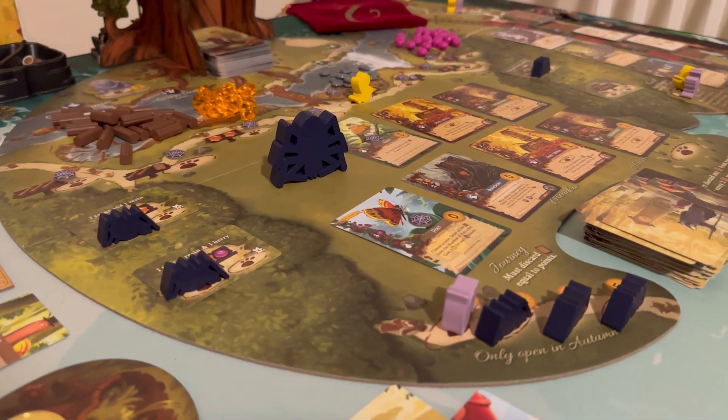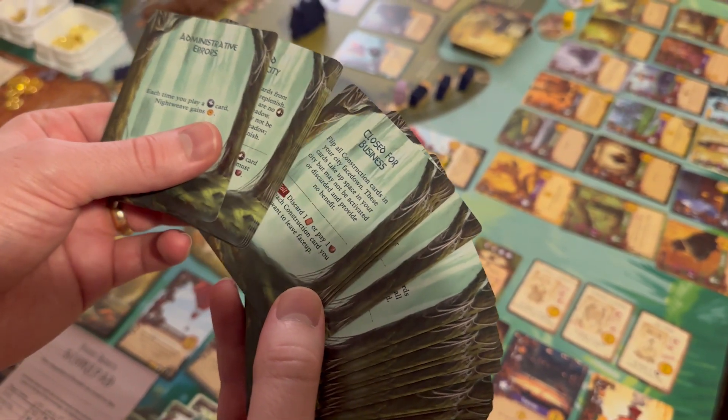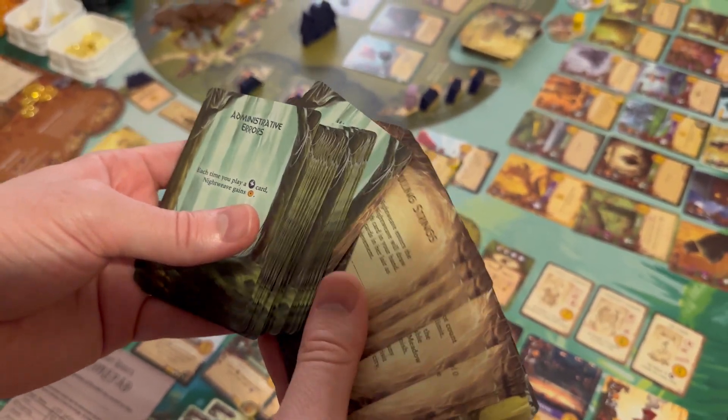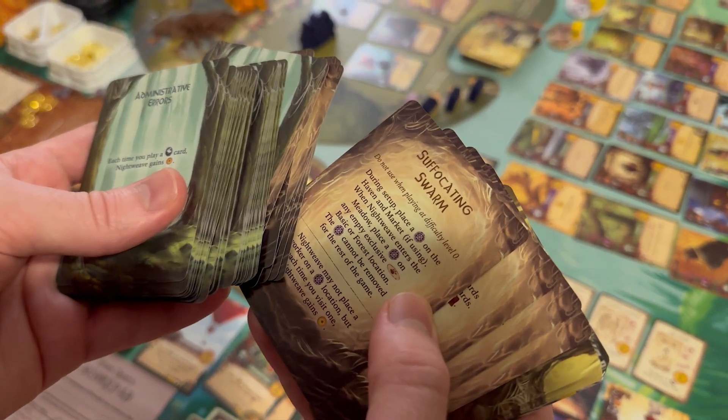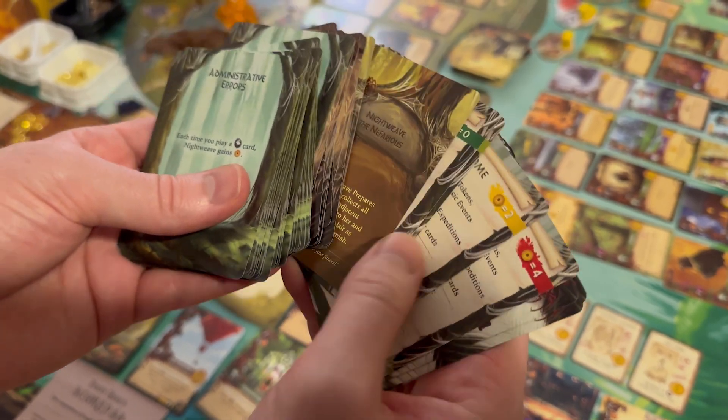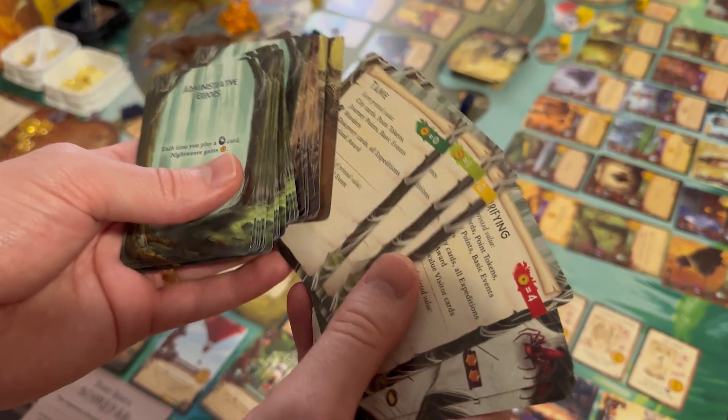Now let's dive into the solo and two-player module of Mistwood. I was honestly surprised by this — the Mistwood Nightweave solo mode has spiders coming out to cause mischief in Everdell and take things over. This was totally new for us; during the Kickstarter preview we only received a description with nothing to play yet. When you open it up, the deck is huge — about a hundred cards related to the solo and two-player mode, including round cards describing what the spiders are doing and plots-and-plans cards giving you specific challenges.